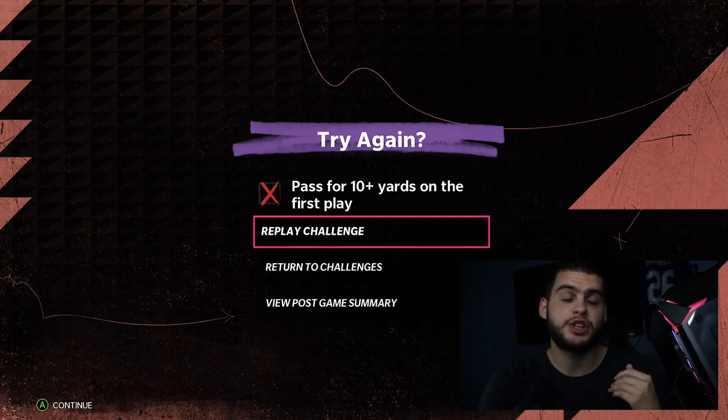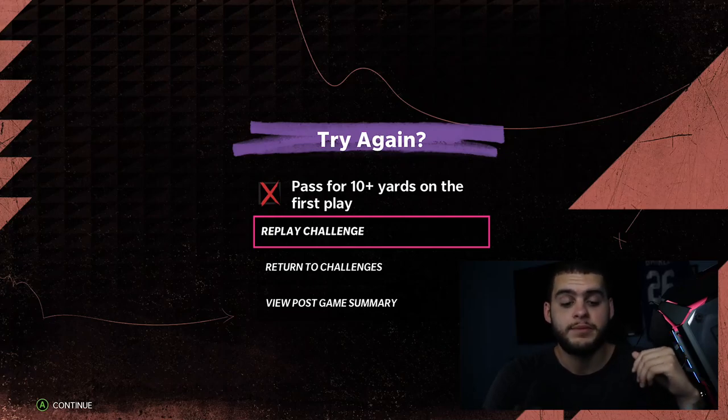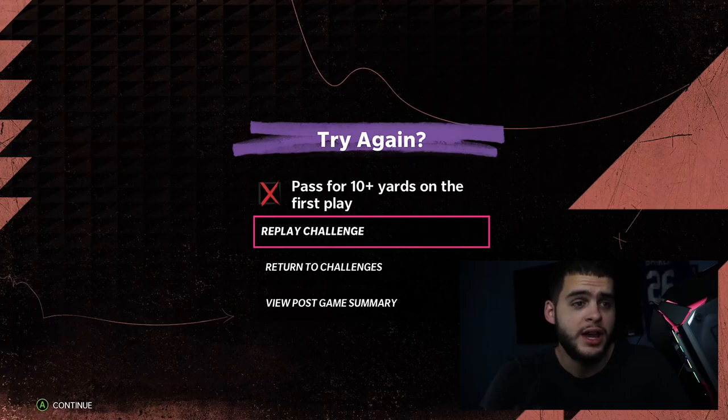Some games will feel faster than others depending on whether they're grinding the clock or driving slowly. Defensively I use mid blitz and cover three. In the fourth quarter, if I have a shutout going with about two minutes left, I'm not running mid blitz anymore — I don't want to risk losing the shutout. The points you lose from giving up a score there would counteract anything you do on that final drive. So I switch to cover three, let them grind the clock, and play it safe.